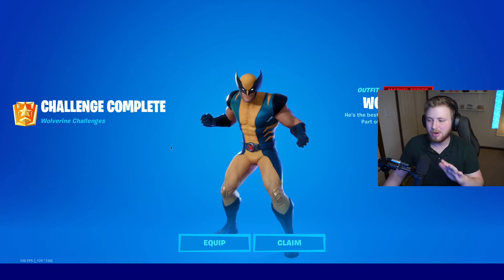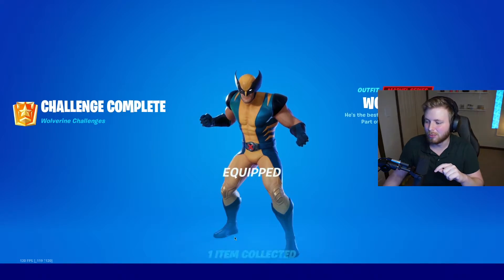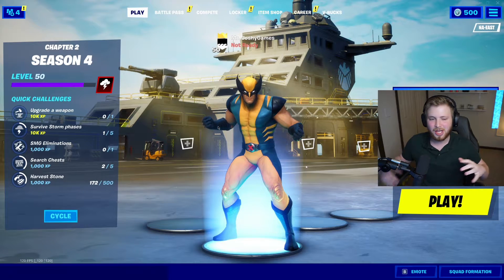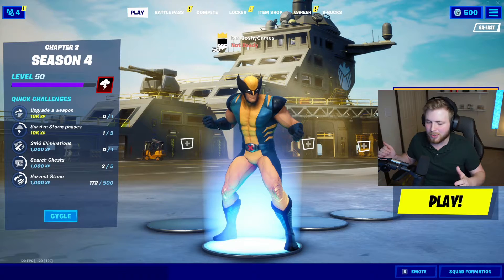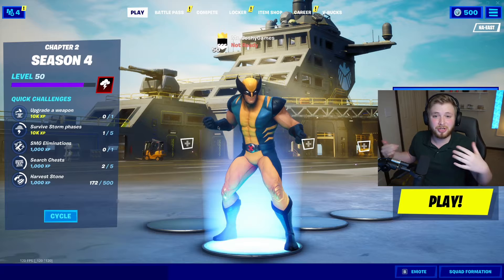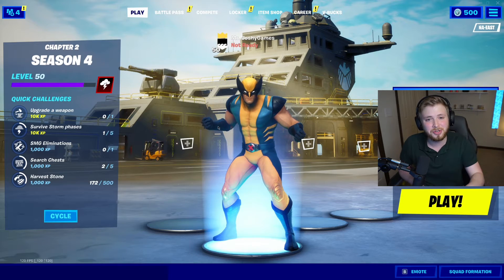We are back in the lobby and as you can see we have the Wolverine skin. We're going to go ahead and equip this bad boy — it looks super dope. There it is! All you have to do is go to Weeping Woods, defeat Wolverine, and then bam, you get the skin. It's easier said than done, so good luck with the challenge!